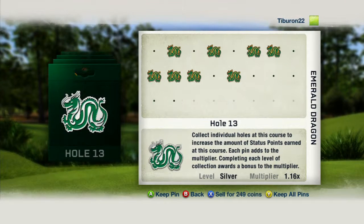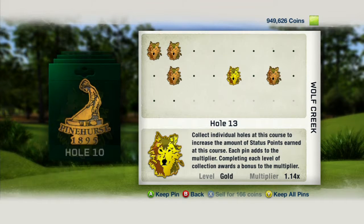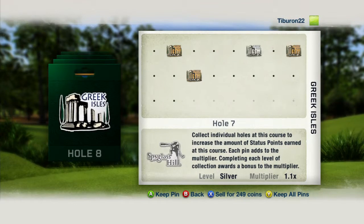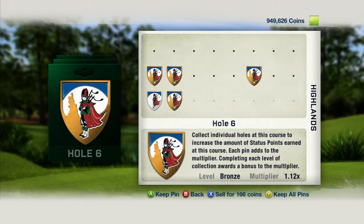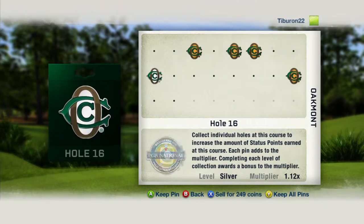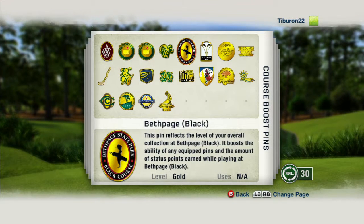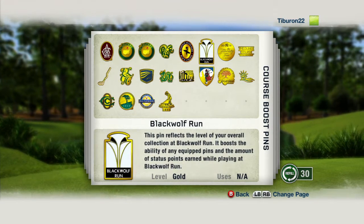Course pins increase the amount of status you earn while you play at that particular course. As an added bonus, once you collect all of the pins for a particular course, you'll unlock a course boost pin, which when applied will give you an additional increase to each of your equipped pins.